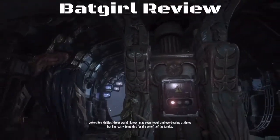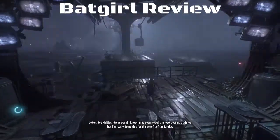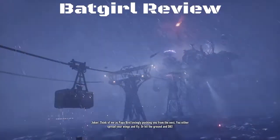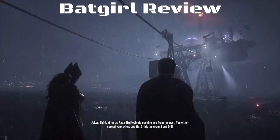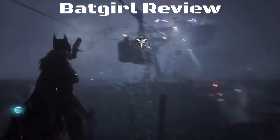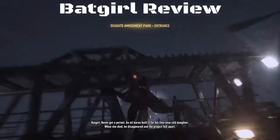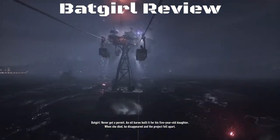Some of the takedowns are interesting — like there's a dual takedown you do when Batman arrives with Robin, where Robin goes up in the air with his staff. But since this is Batgirl, she's just floating in the air and not grabbing anything. It's a dual takedown made for Batman and Robin, so it doesn't make any sense for her to be doing that.